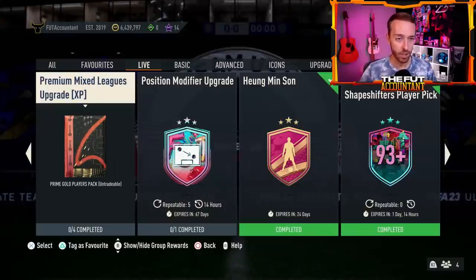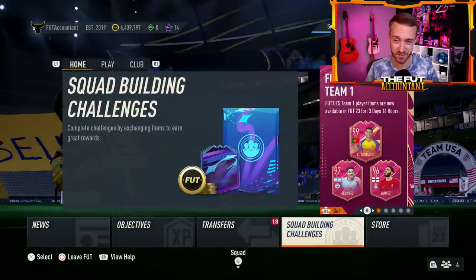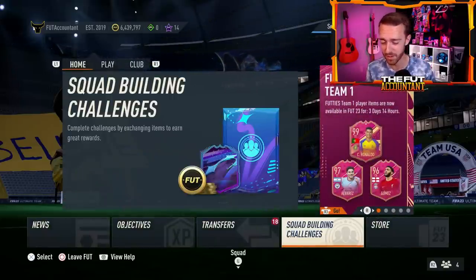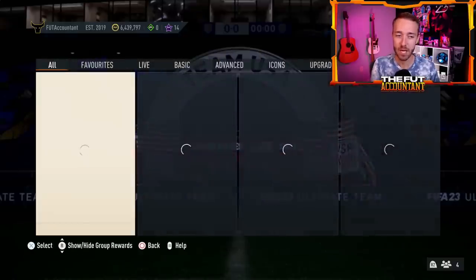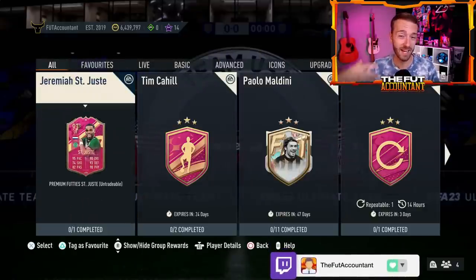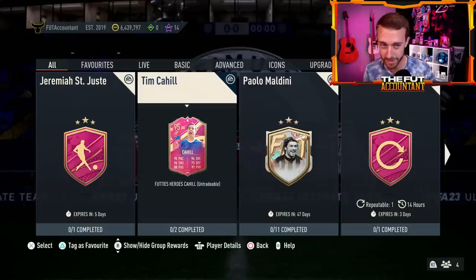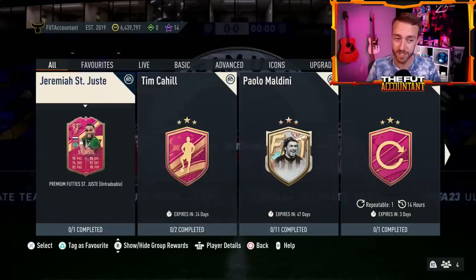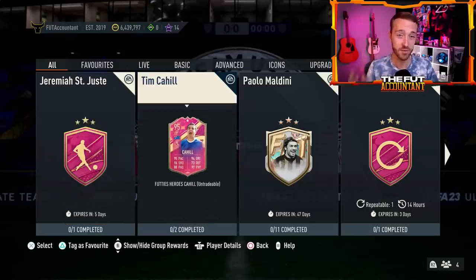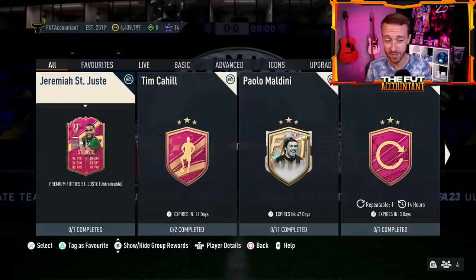Now speaking of today — what are we going to have for Tuesday content? We didn't have a footies player SBC yesterday because Maldini is obviously not a footies card. Hopefully the footies SBC returns today. It's now confirmed it's not a daily SBC promo. Even though we did have a player SBC, it wasn't an actual footies card. Hopefully today we get another footies. If they're dropping an SBC, it better be a premium footies card. Sao Jude, Cahill — they've started off well with either the hero or their premium cards in SBC, same thing with Son as well. So hopefully today we get another player SBC.